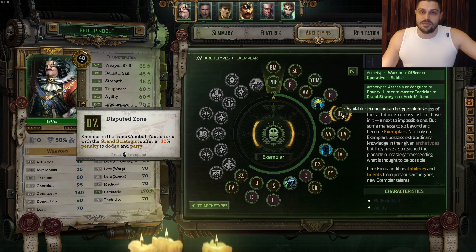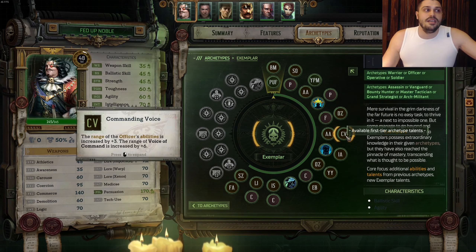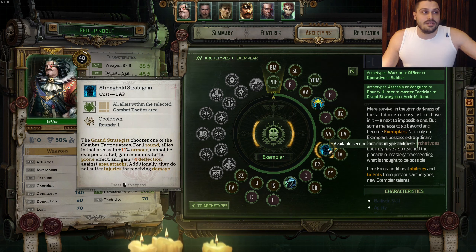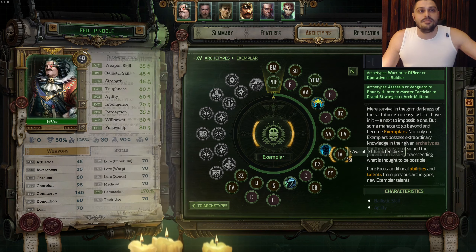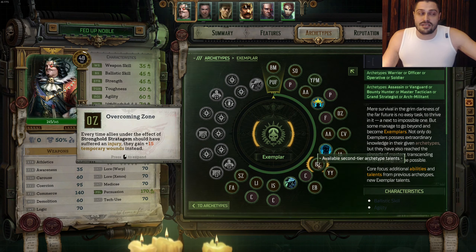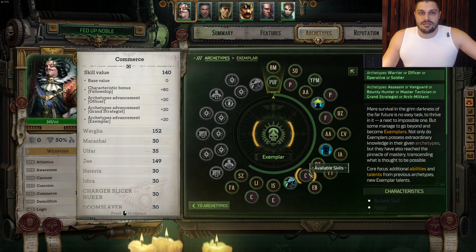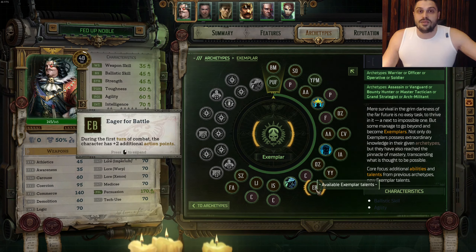Then we take the talent Disputed Zone. After that, Agility into Commanding Voice from the Officer Talents. Then Grand Strategist Talent called Stronghold, followed by Grand Strategist Ability Stronghold Stratagem into Intelligence. After that, we're taking Overcoming Zone, upgrading Stronghold into Overcoming Zone. Then the Noble Talent called You, You Are Next. On the next level, Commerce into Eager for Battle Talent for the Exemplar - extremely important. You're gonna have so many action points it's absolutely insane when you always play first and start buffing up your allies left and right.